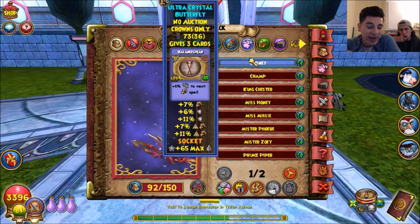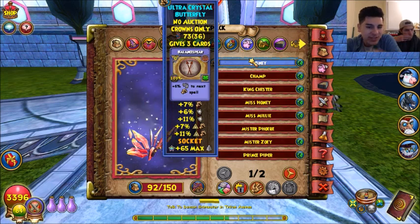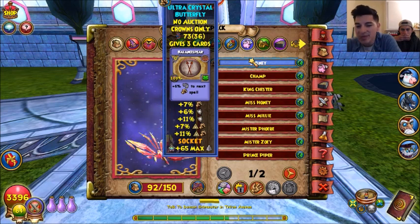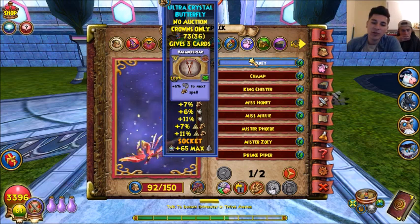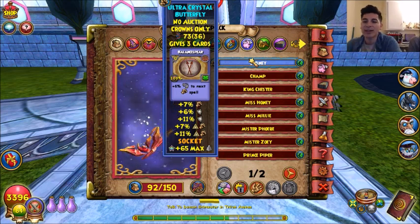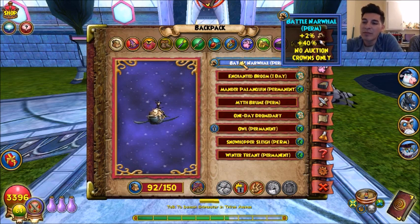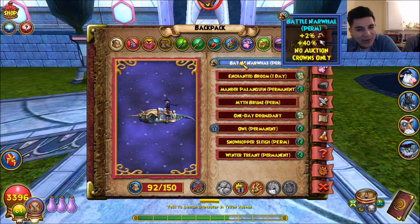For the pet, you guys have seen my pet — this is the butterfly I made in my pet-to-mega video. Originally I had a jewel that gives three more damage and pretty much no resistance, but with this jewel you gain the three damage plus two more resistance, which is what puts me at 44 resistance. For the mount I'm using the Battle Narwhal — I spammed the gold trim pad.